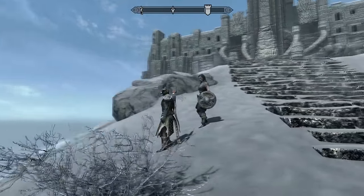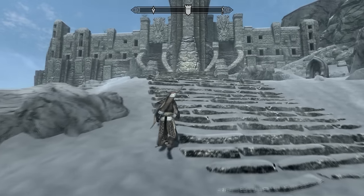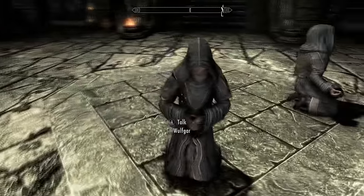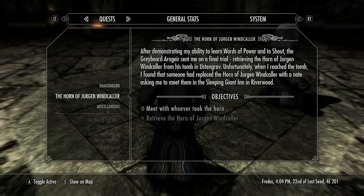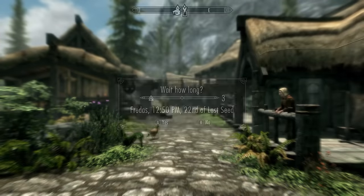So for the first method, we must first reach the part in the main quest line where you are asked by the Greybeards to retrieve the Horn of Jurgen Windcaller. You don't need to finish the quest, you just need to start it. It happens very early on in the main quest line. After you've started this quest, you can pretty much go to any major city like Riften or Whiterun and then just wait a few hours.